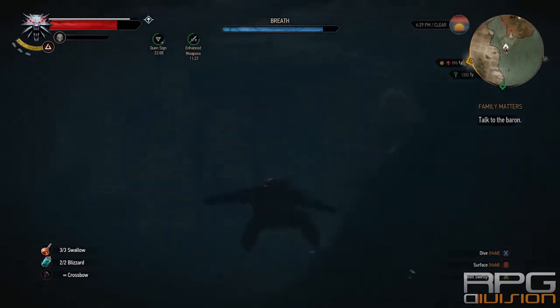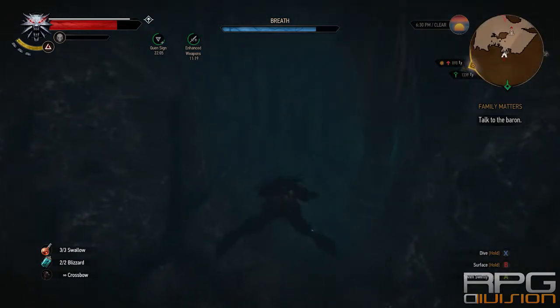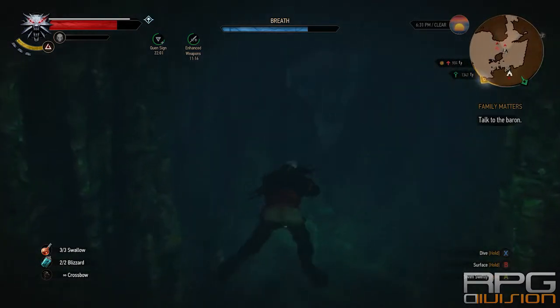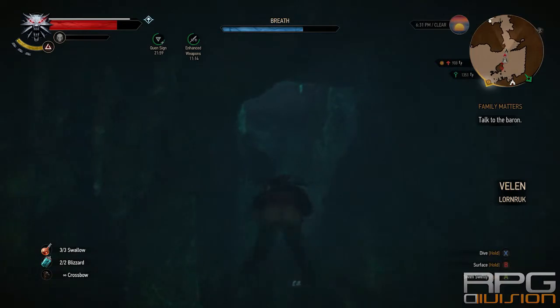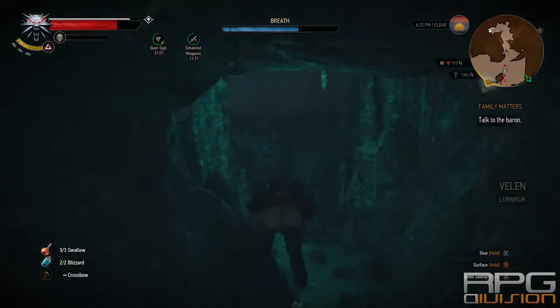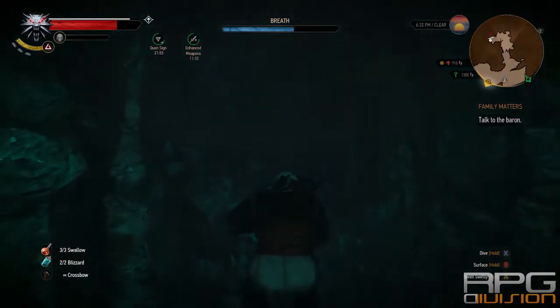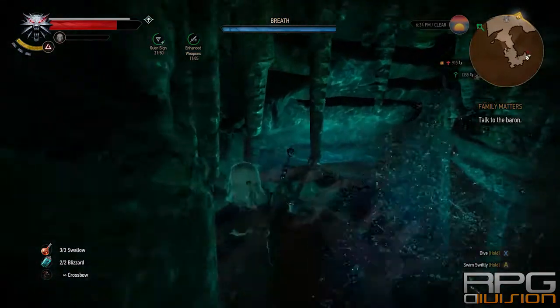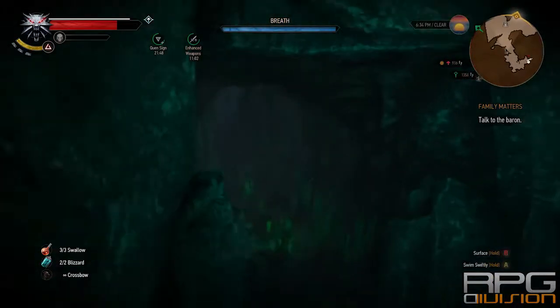Find some deeper water and go underground - there's a cave. Go over here. If you see those annoying drowners, you can kill them with the crossbow - one shot kill, very easy. Here you will find Freya's armor, but we do not want that now.